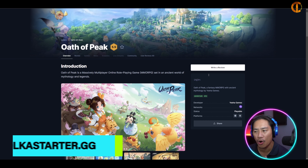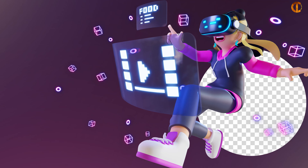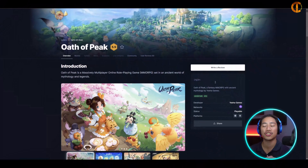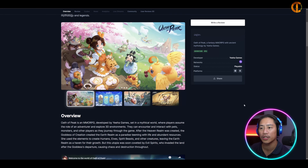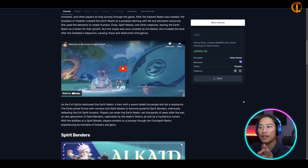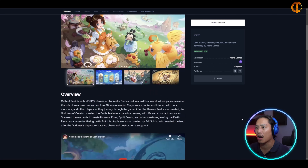Next we have Oath to Peak, an MMORPG game. For those of you who like massive multiplayer open-world games, check them out. It is developed by Yeehaw Games and is set in a mythical world where players assume the role of an adventurer and explore 3D environments.